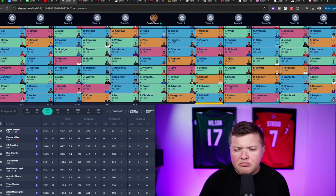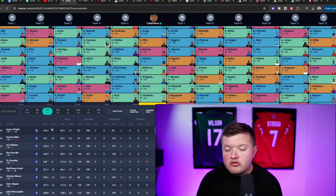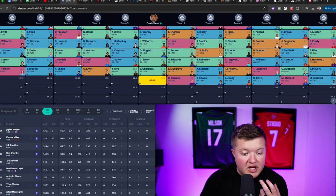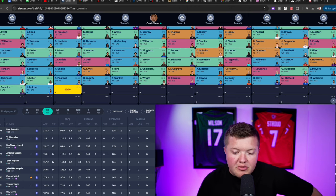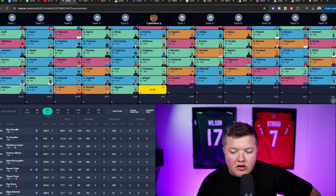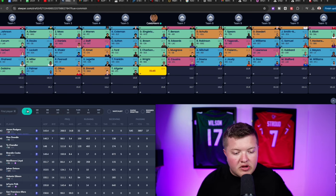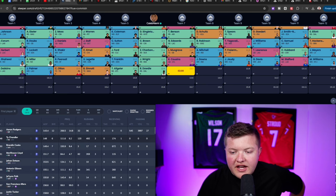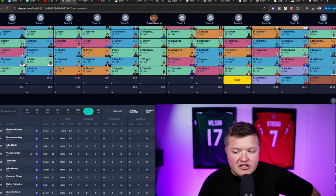We have Kyler Murray and Kyle Pitts as elite options. Honestly, I almost wish I'd gone Mark Andrews and then grabbed Tee Higgins or George Pickens instead of Cooper Cup, but I still feel good about this wide receiver room. With one more bench spot and still needing a defense and kicker in this 15-round draft, the wide receivers dry up fast at this point. We add Rico Dowdle as the RB2 for the Dallas Cowboys, then draft Koo as kicker and the Miami Dolphins defense.